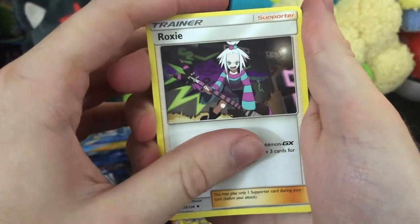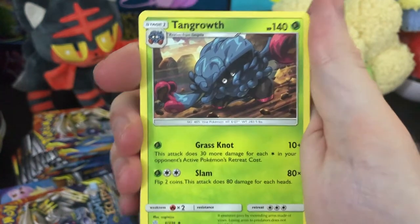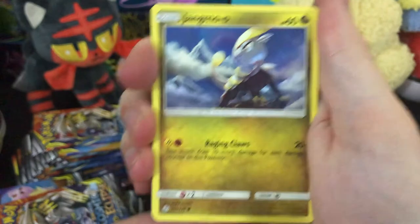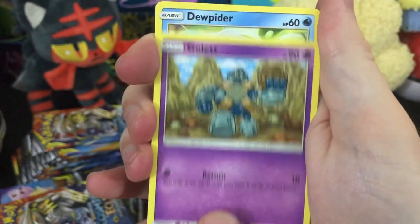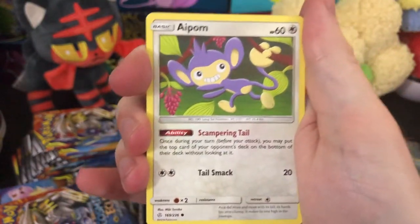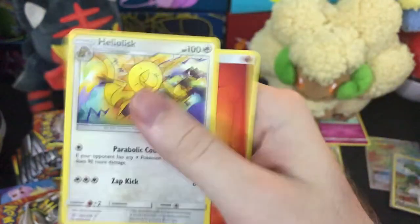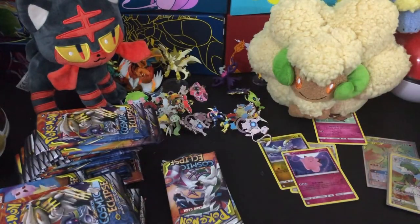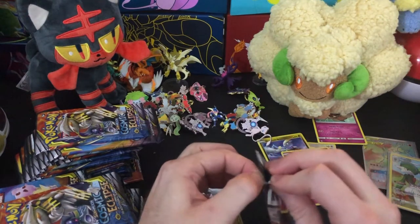We got Roxy, the poison gym leader from Black and White 2. We got Herdier. Tangrowth, the big spaghetti man, showing off more leg than usual — body positivity. Robinson B. Caruso is a body positivity YouTube channel, fun fact. We got Clefairy as a reverse for our rare — regular old Heliolisk. I'm so amped that our reverses can be these sort of Secret Rares. That makes the set like a million times better.